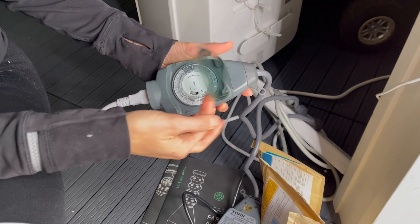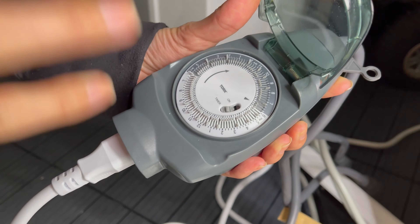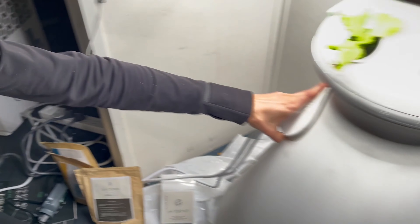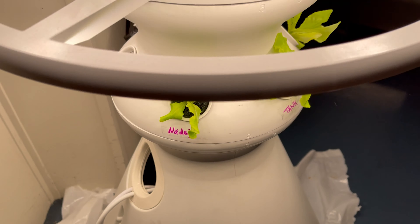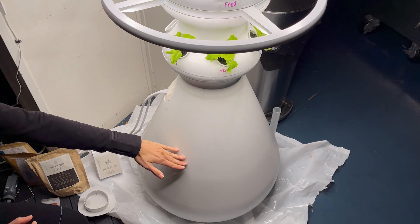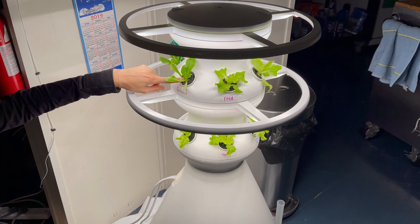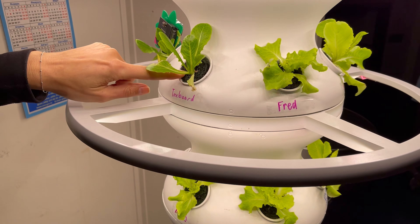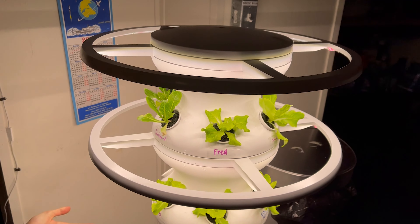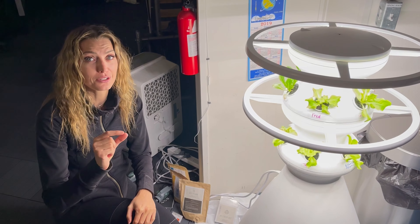For the watering, it's every hour, 15 minutes of watering. There is a system of tubes that run water all the way from the top through each of these holes. The water is actually spread from the bottom of the system up to these individual plants. If you touch these soils, it's actually really moist and it never dries out. These are meant to be continuously moist, which is why 15 minutes every hour on the hour you would have water circulating through the soil.